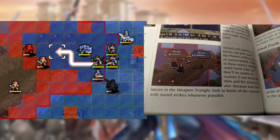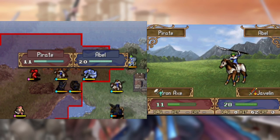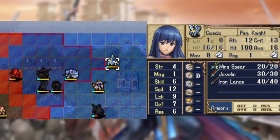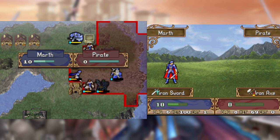Then there's the advice to buy javelins and use them to chip the pirates until I can finish them off with sword strikes. This meant that the chapter took several attempts to clear since javelin hit rates are so shaky against axe-wielding enemies. However, eventually I'm able to make it past the first wave, which makes the rest of the map easy.